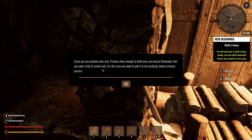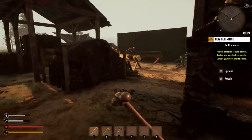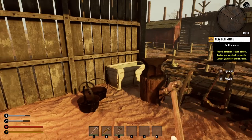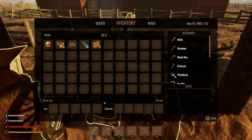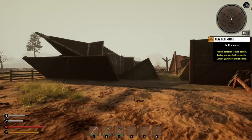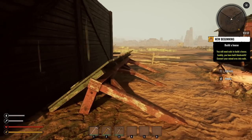Great, you can produce nails now — produce enough to build your own house. Remember that you need fuel to create nails; you need to add it to the container before the creation process. Oh, that was easy — I didn't have to do a bunch of different parts. I still need wood logs for the nails. I think I'm supposed to demolish this entire old house.